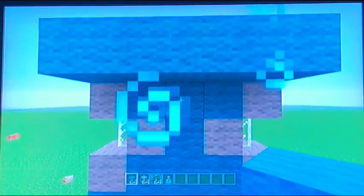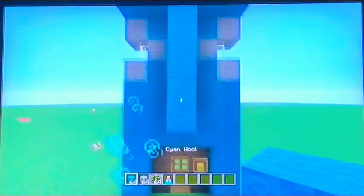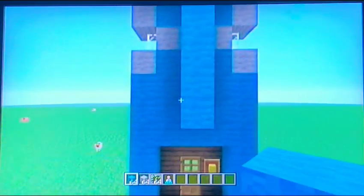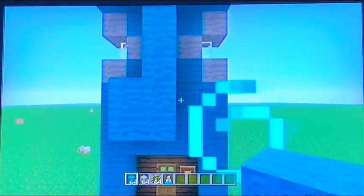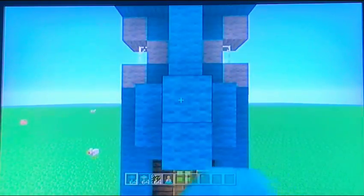One light grey wool — locate this block and build down by five: one, two, three, four, five. You should be one block away from the ground. Now come to these two bottom blocks, go to the left by one and the right by one, and in front of it by one.